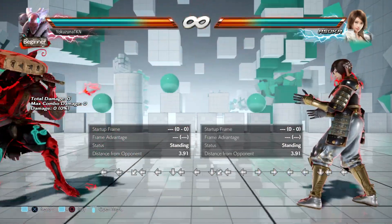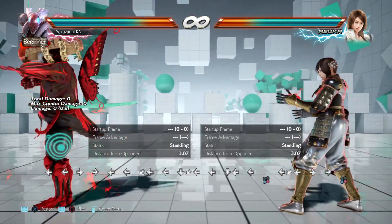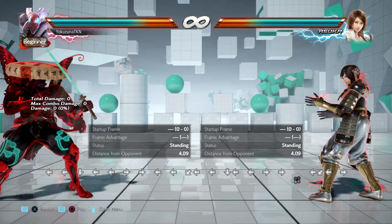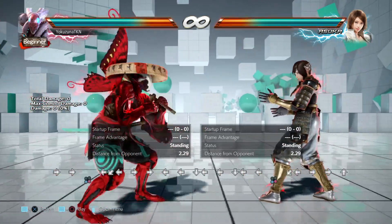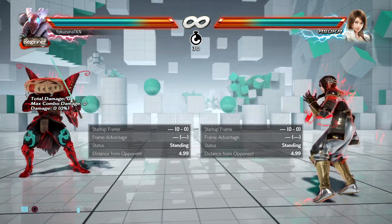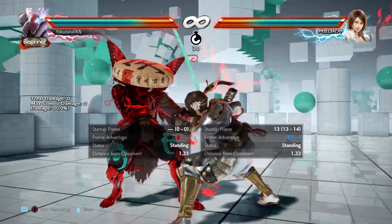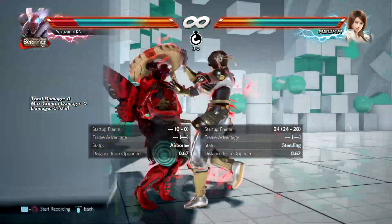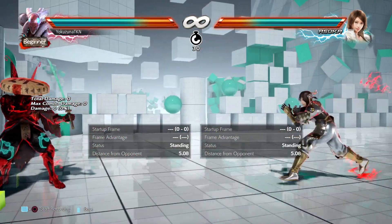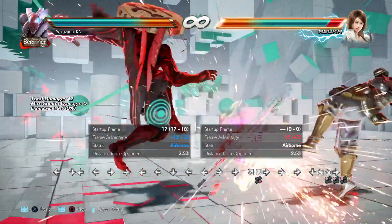Welcome back. Today I'm going to talk about a topic that is very important for every Yoshimitsu player that is above average and plays the character to a higher extent. We're going to break down how we work against turtles. Every Yoshimitsu player that has spent more than half a year with the character will find out that players who are mashing are not our problem — but what do we do when we're playing a character that has decent evasion and doesn't press buttons? It is very difficult for Yoshimitsu to break those people down.